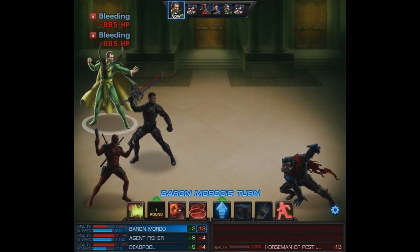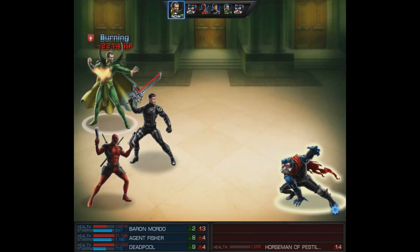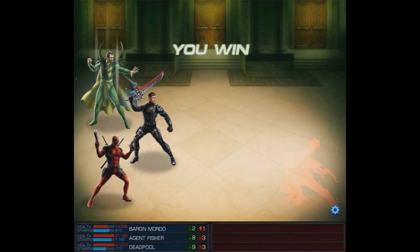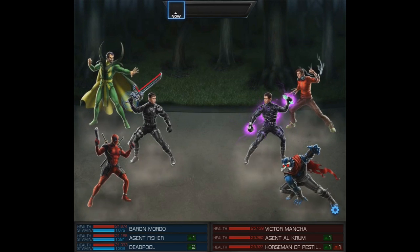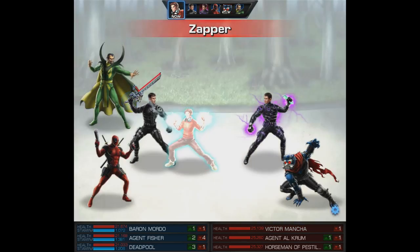So we'll go ahead and use improbability field — it's either let him die from DOTs or let Baron Mordo have another knockout. I'm obviously going to go for the damage so we'll use the bolts of Balthak and it does a 9K crit ending the fight. Like I said, a very fun team, definitely able to win, and we'll try them out in another match before we end this video.